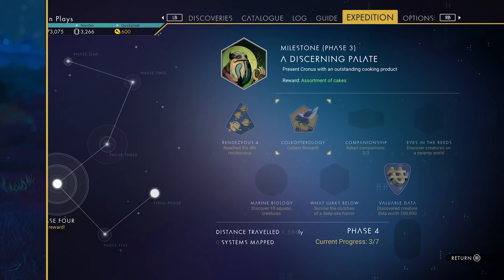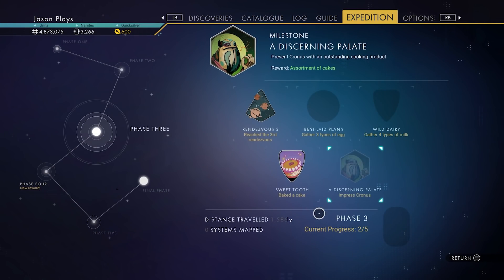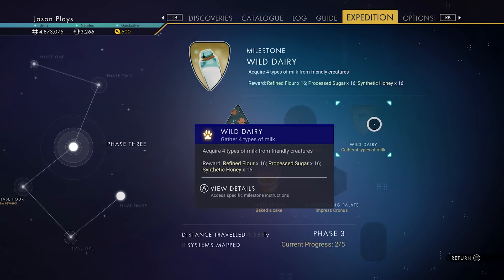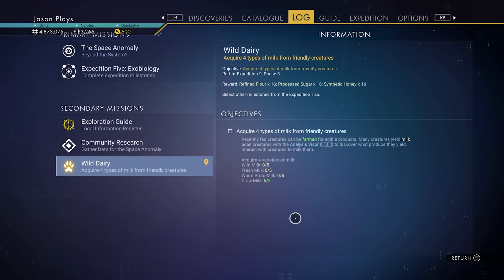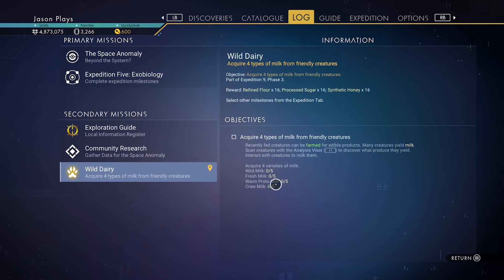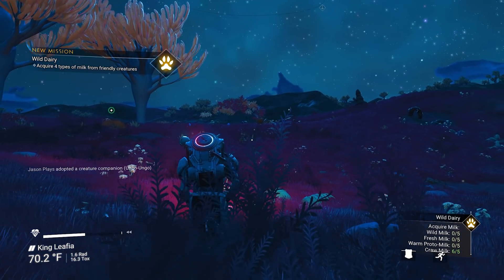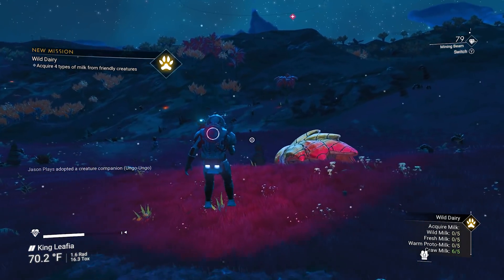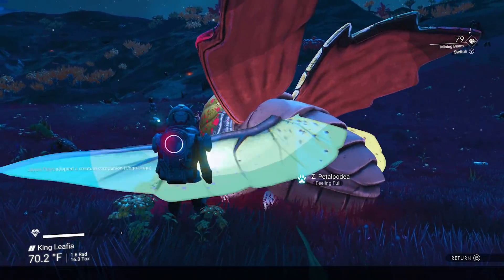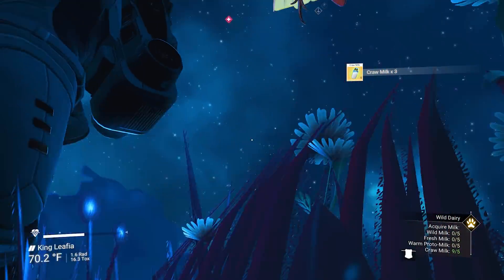On phase three you have to gather eggs and milk. Let me see what I need - I have craw milk, fresh milk, and wild milk. I need to get warm proto milk. I have some craw milk but I need to make sure I get some more just in case. Hey buddy, get some food and give me some of your milk.